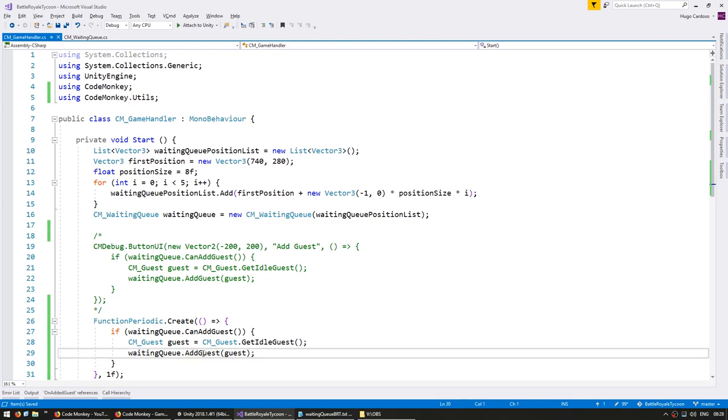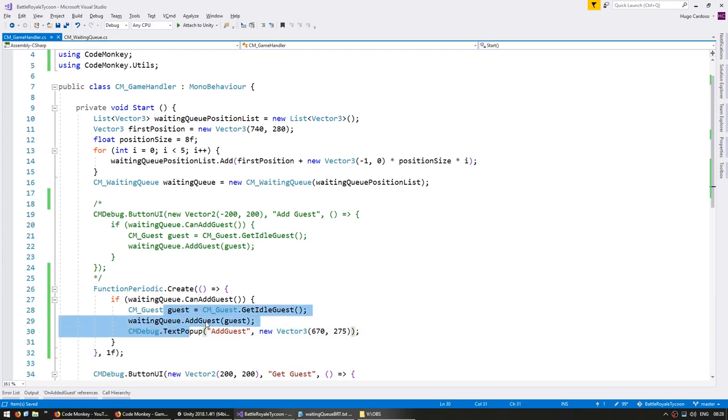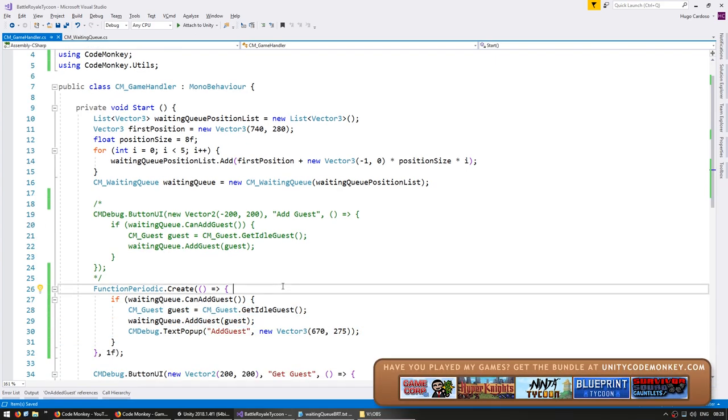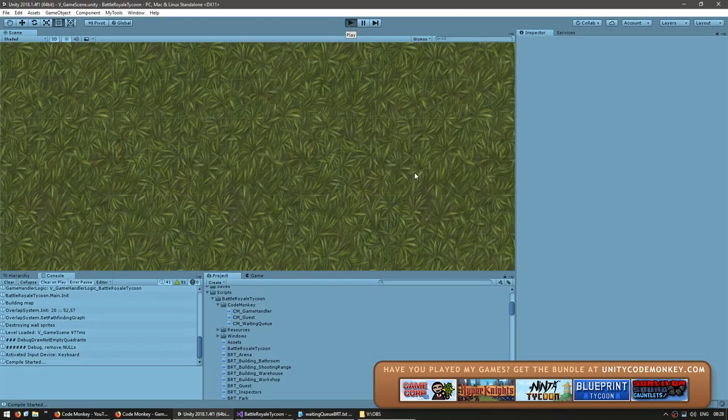Now let's go into the cmDebug class and create a text pop-up saying 'add guest' at a position on the side. This way we can easily visualize when this function is triggered and when a guest is added to the queue. Let's test and we should see the guests automatically enter and see pop-ups when one is added.